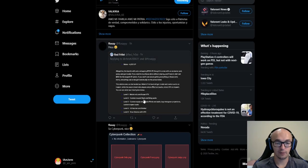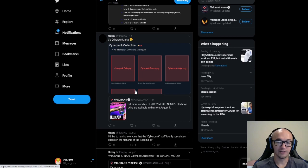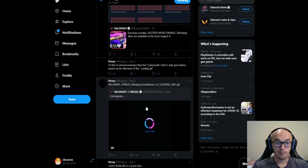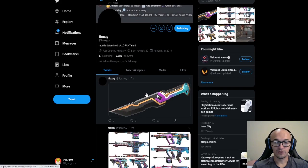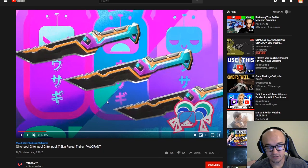We did think this was going to be Cyberpunk-themed, but it ends up being called Glitch Pop — and it still looks really cool. All the sounds and details have been released; definitely go watch the trailer on the Valorant YouTube. This should be coming out tomorrow, August 4th, as does Act 2 and the new agent Killjoy.